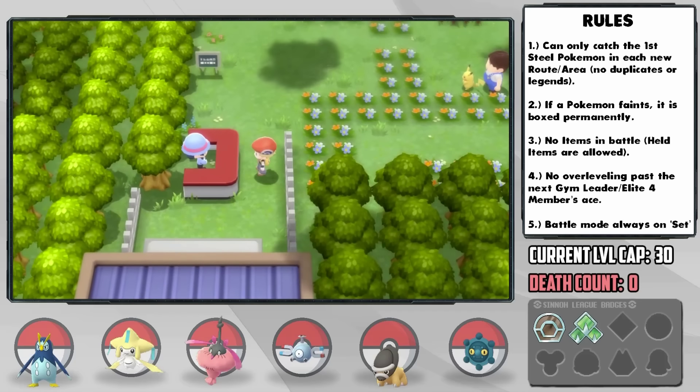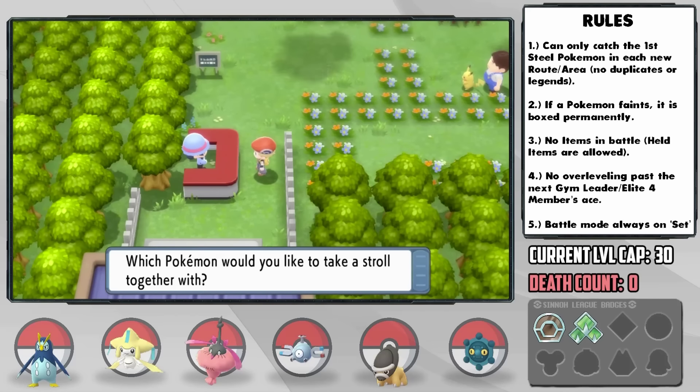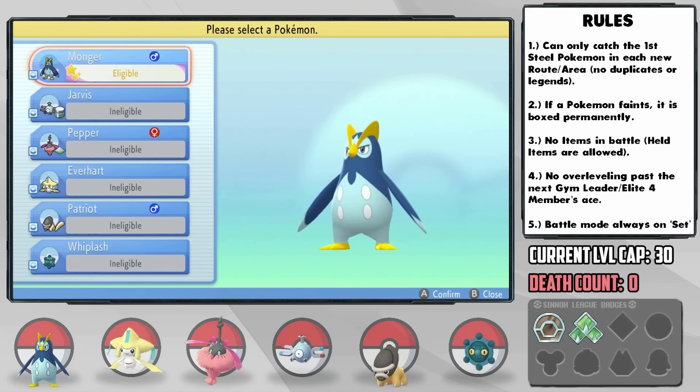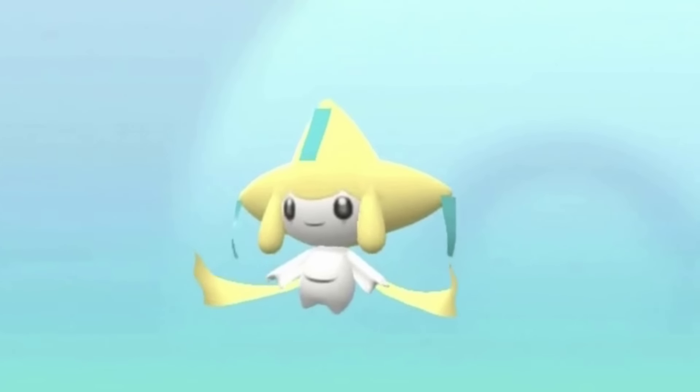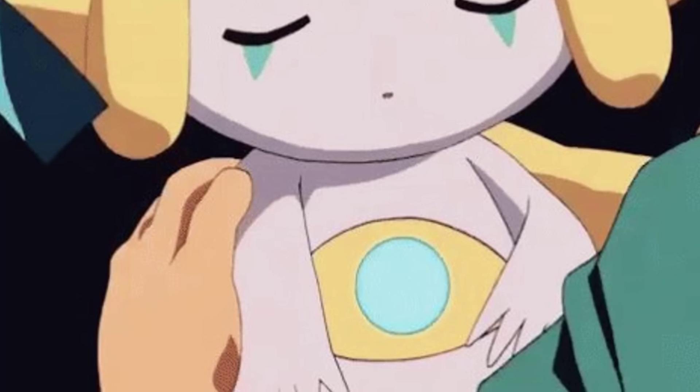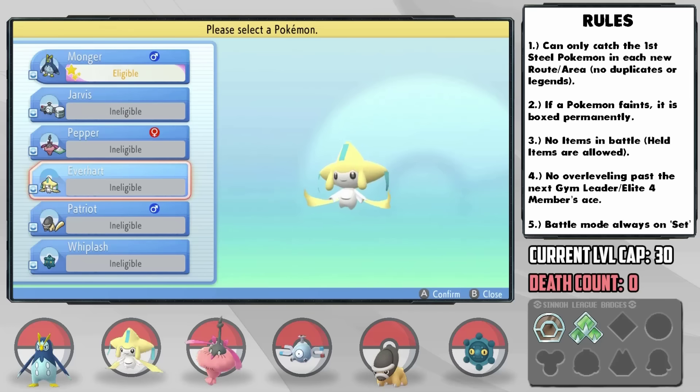Heading into Amity Square, our Pokemon can follow us now — but apparently Jirachi isn't classified as being cute. This is a widely known top-tier cute Pokemon. Okay sure, open its third eye and it's terrifying and kills you, but come on!